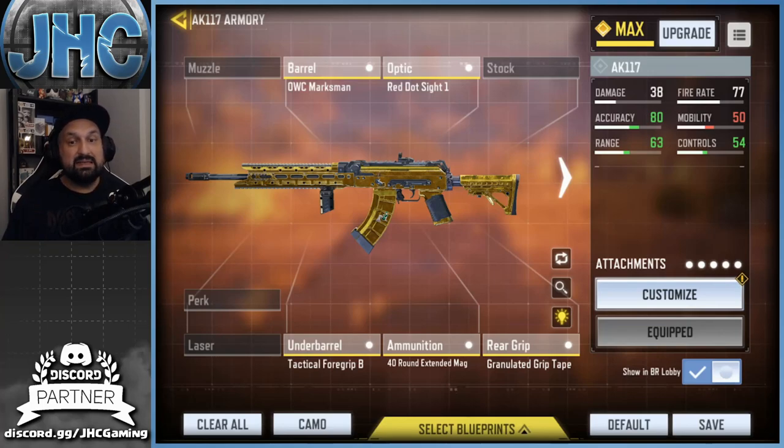That's my build, that's what I'm using right now. I had tons of questions on stream — I started clutching a few games, done pretty well, and people were asking what attachments I'm using and what's my gunsmith for the 117. So I decided to make a video to share it with you guys. It's my favorite weapon in BR — hope you guys will try this build and let me know how it's working for you. Now I have some gameplay for you.